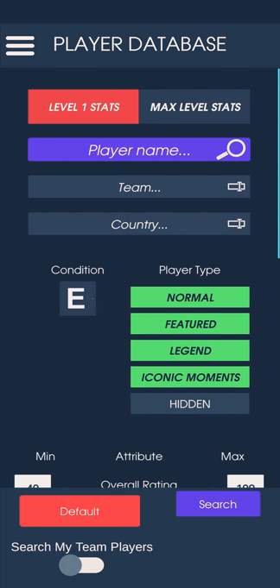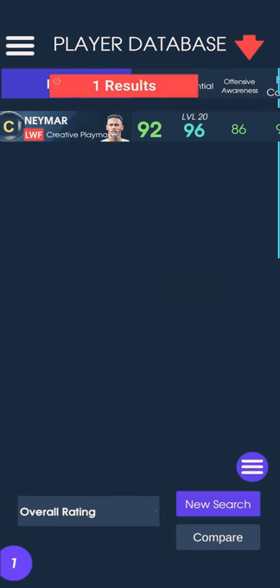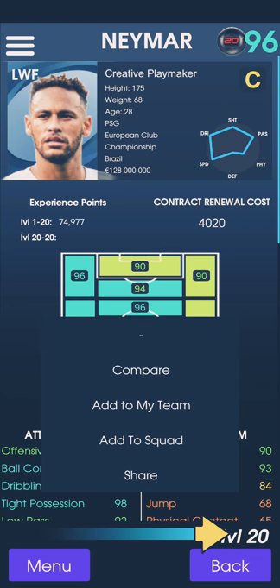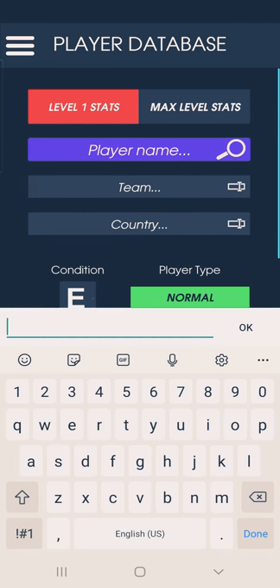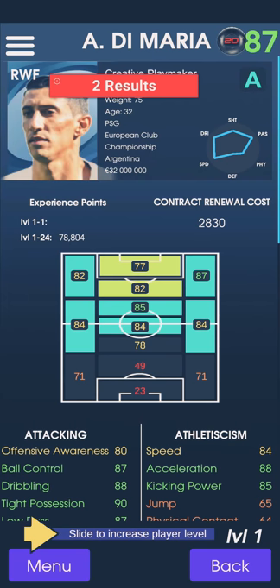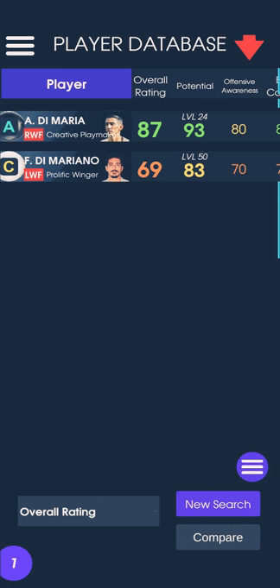Right wing forward — as we know, that's Neymar. Neymar is 92 and he is built up to 96. So the right wing forward is Neymar, and this is going to be the best ever scored by Paris Saint-Germain.